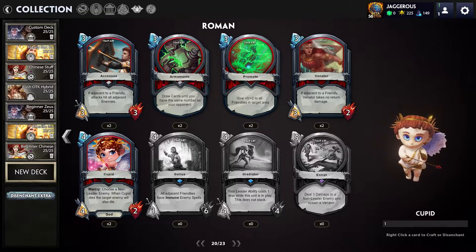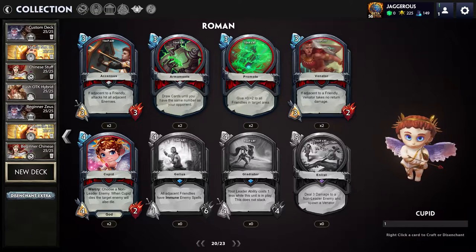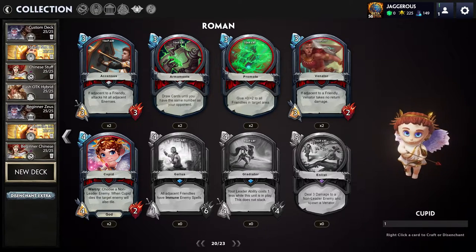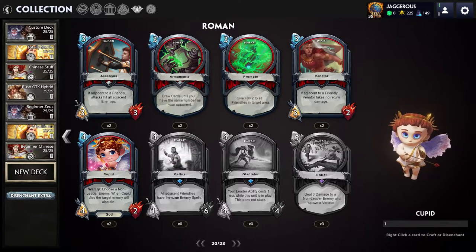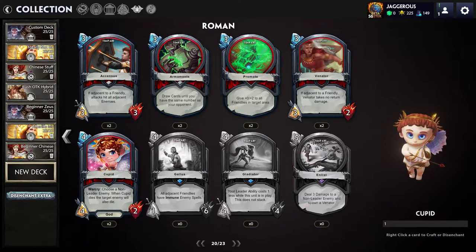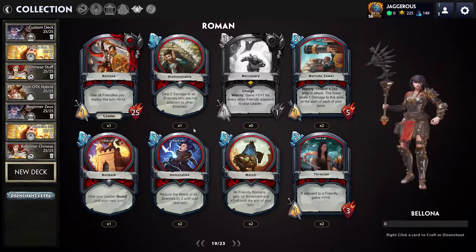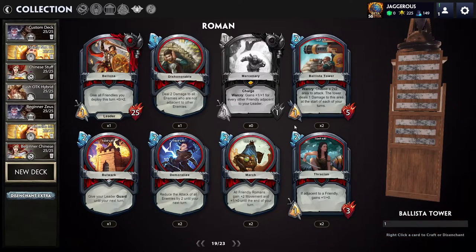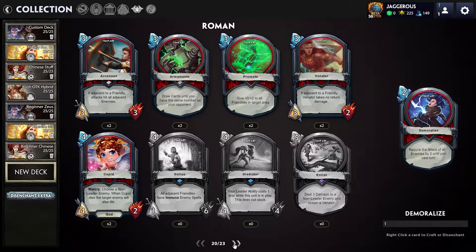Then we have Cupid. War Cry: choose a non-leader enemy — when Cupid dies, the target enemy will also die. So you get a four-two body on the board, and it's like a targeted Last Breath. You can kind of get Cupid killed deliberately, deal four damage, and then also kill the target. The only issue is on the turn you summon Cupid you can't kill him immediately, so you'll still have to deal with that targeted unit for an entire turn. But there's synergy with Demoralize to keep Cupid alive safely.